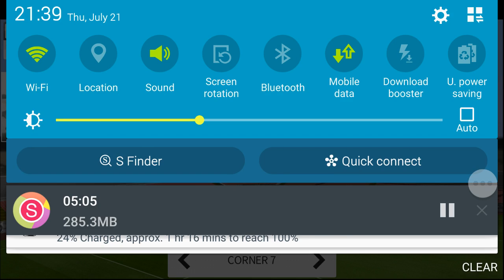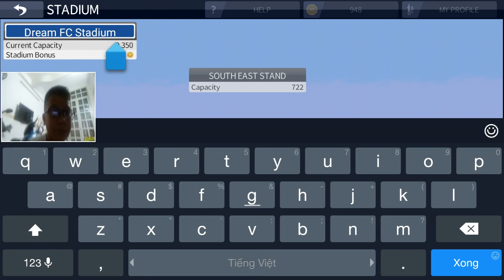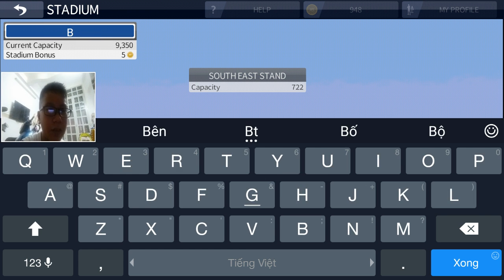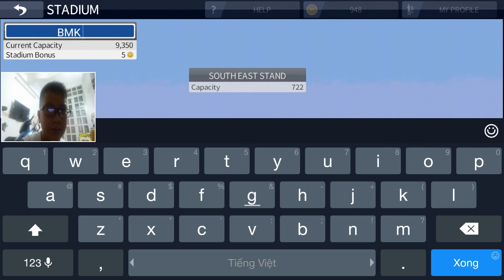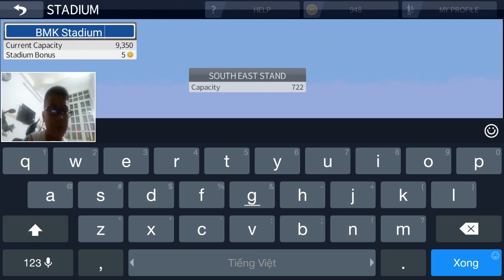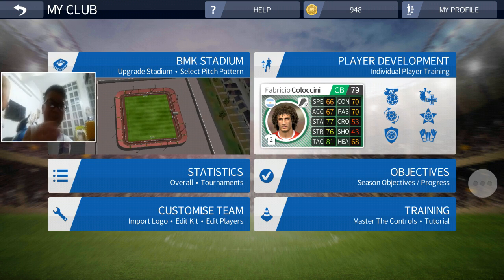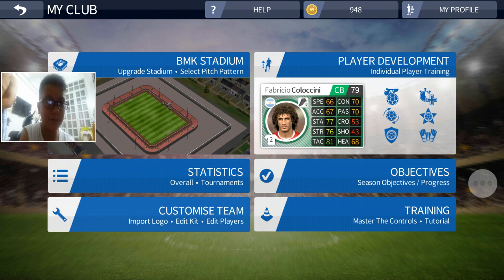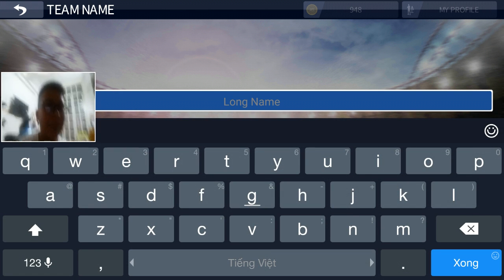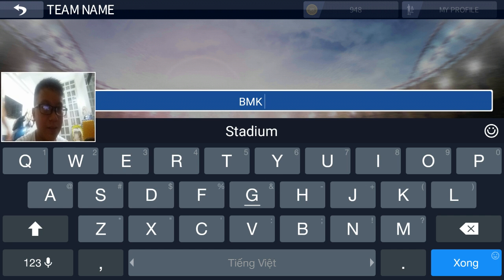Okay, so I've changed my stadium name. Come on — B, M, K. Okay, stadium. Okay, go back. Long E, M, okay. And M, okay — E, M, E.